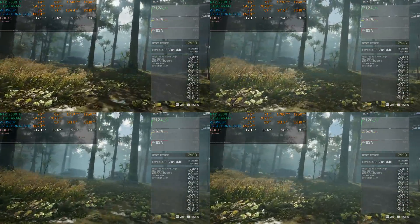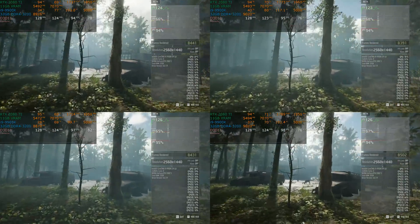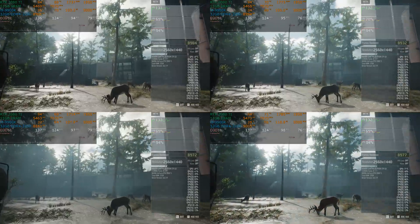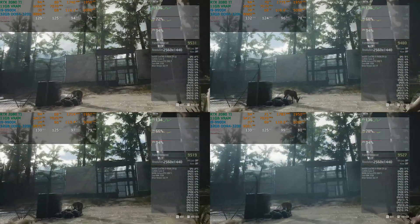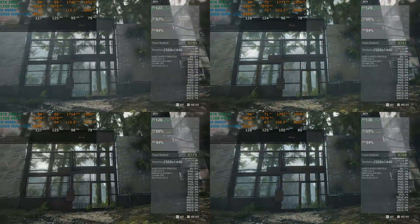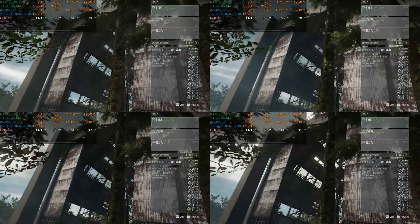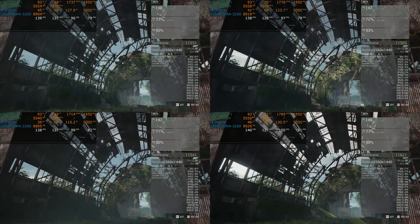Imagine a situation where 50% of the time you're running at 30 frames per second and 50% of the time you're running at 90 frames per second. You'll get an average of 60 frames per second, but the performance will vary so much up and down. And especially if it's going up and down rapidly, it will be a terrible gaming experience. You would actually, as a general rule, be better off with a locked 30 frames per second than that level of variability.